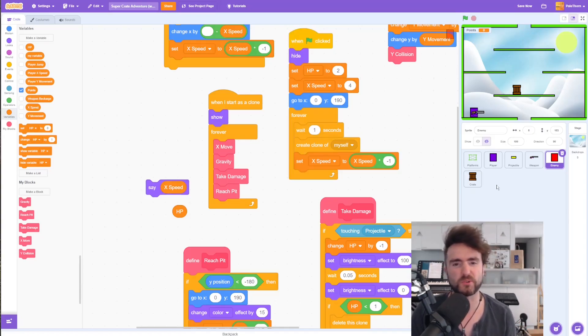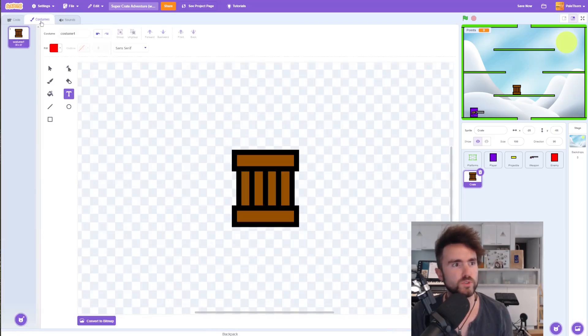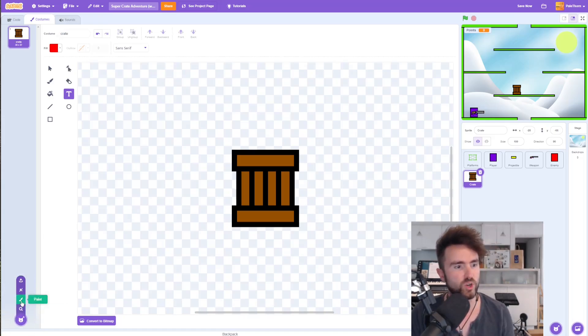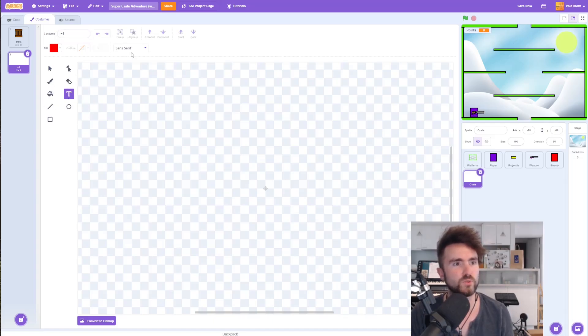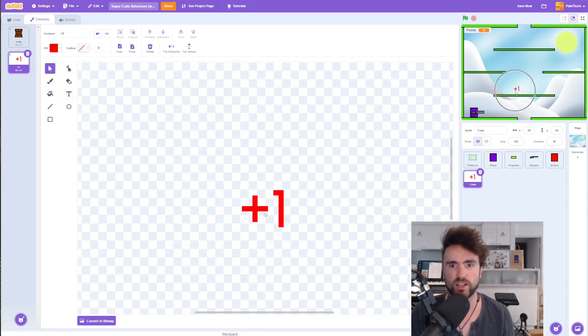There's one last thing I'd like to do in the crate code. In define get collected, we're going to make it so that a little plus one pops up in red and slowly fades up every time you collect one of the crates. Go to Costumes — we've got costume one, let's call this 'crate'. Let's draw a new costume and call it 'plus one'. Use the text tool with the pixel font, type a plus and a one, drag it into the middle. Now we've got our two costumes: crate and plus one.